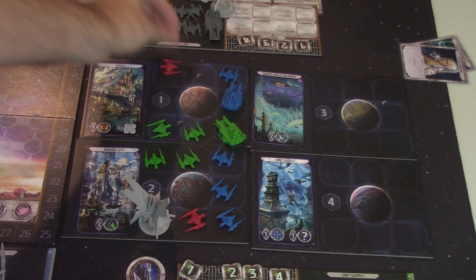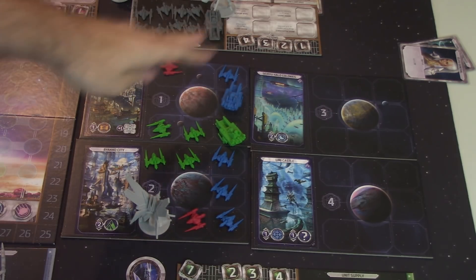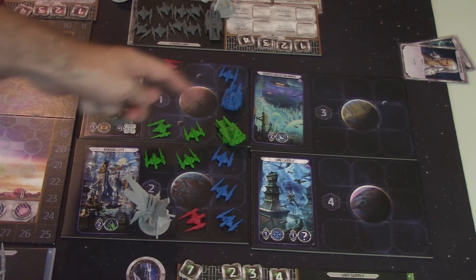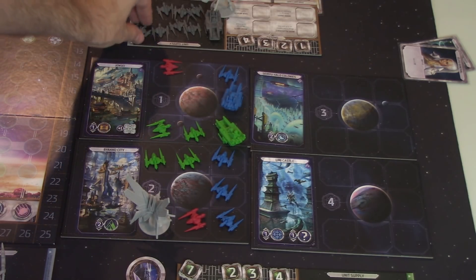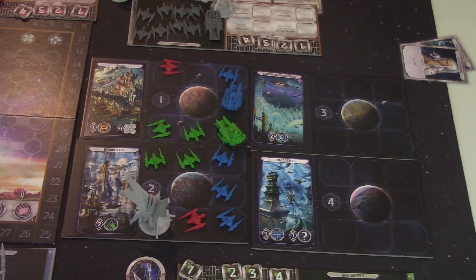Battle cards resolve in player order. If player one goes first and has something that's going to kill someone else, that's going to happen before the next player's card resolves. Only the players that are in the battle are going to commit cards. In this case, it's the green, the blue, and the red player. The gray player does not have any units in that battle, so they would not be a part of it and would not be playing any cards.